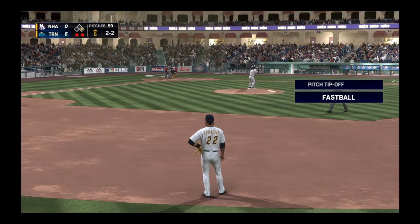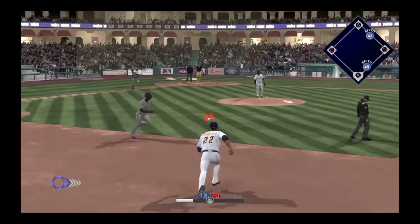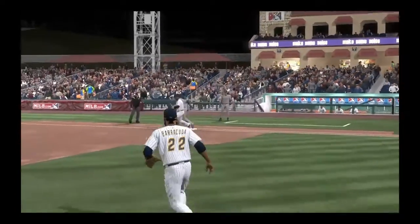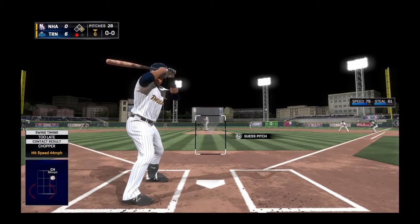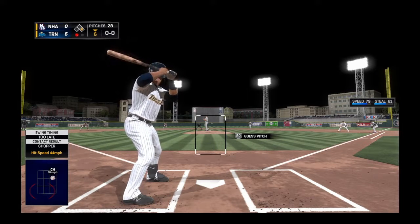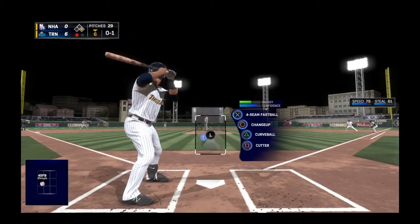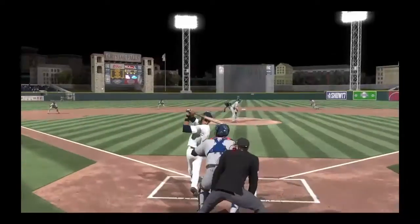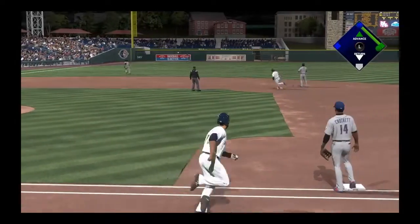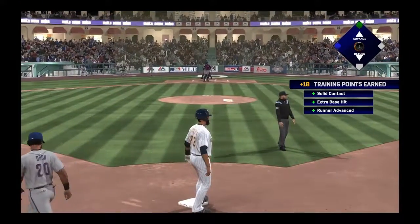Top of the sixth, still a six-nothing lead. We're looking to go 8 and 3. Softly on the ground towards second — a tough play, but he's called out. The side is retired. One for two now. They ruled it as an error — we're not going to get the triple, unfortunately. A little bummed. Runner on first on the inside corner, bottom of the sixth with a six-nothing lead. An easy double follows — let's see if they send the runner from first. No RBI, but we do get the base hit and increase the batting average.